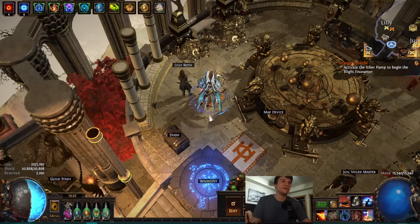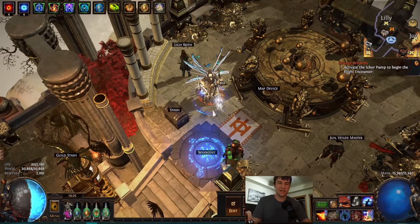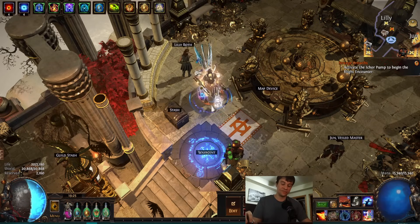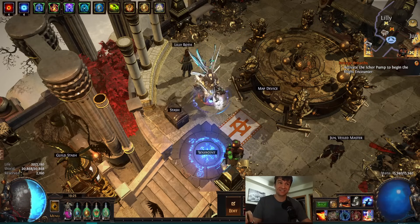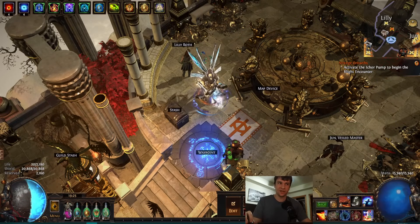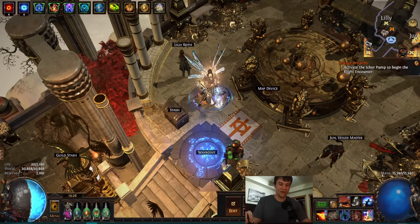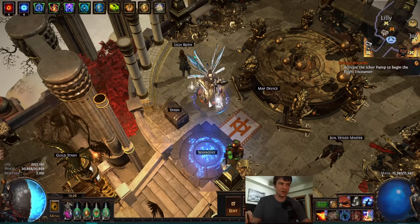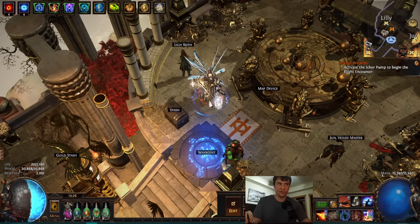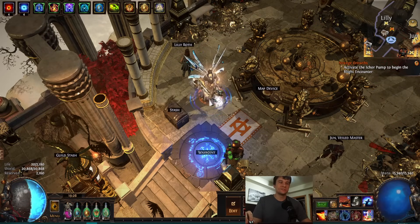You might think: how do you do that? The reason righteous fire never gets to do insane things in this game is typically because it can't scale hard enough. But this league with mana righteous fire it can scale really hard. It still doesn't scale as hard as the cheesiest builds, and it's limited by the DoT cap — 35 million DPS, because damage is coded as damage per minute, capping at 2 billion per minute.